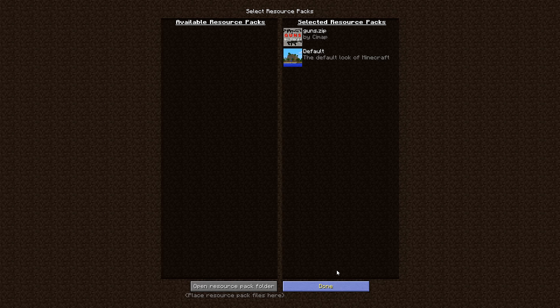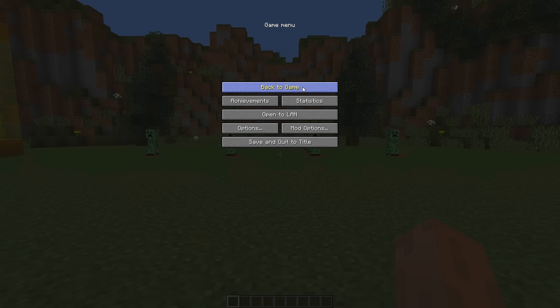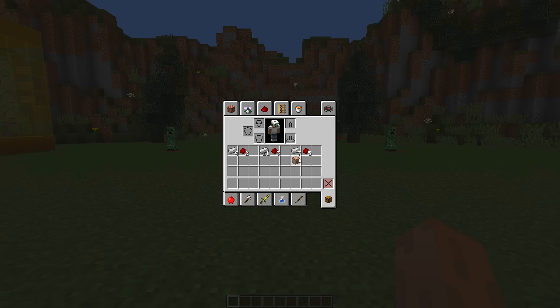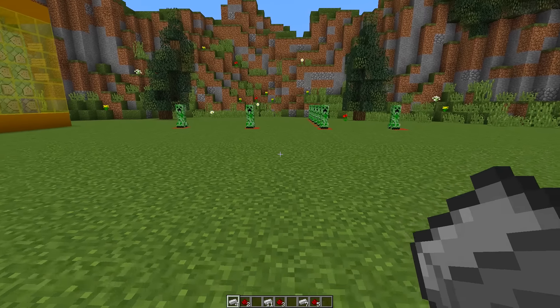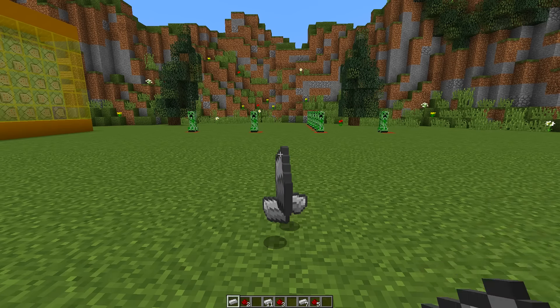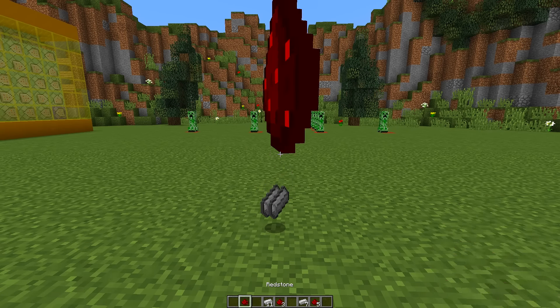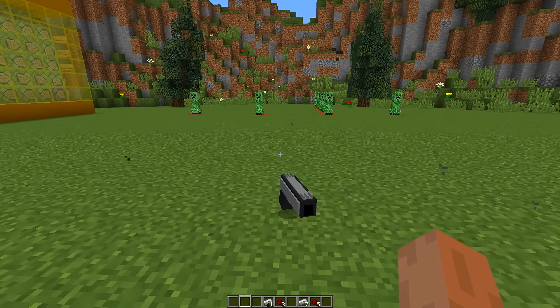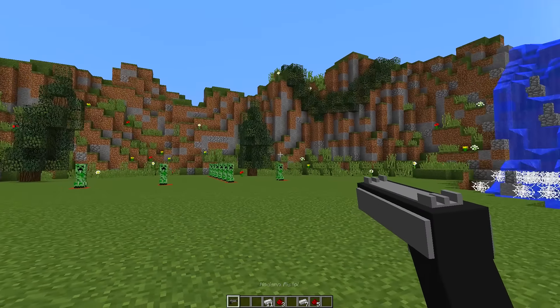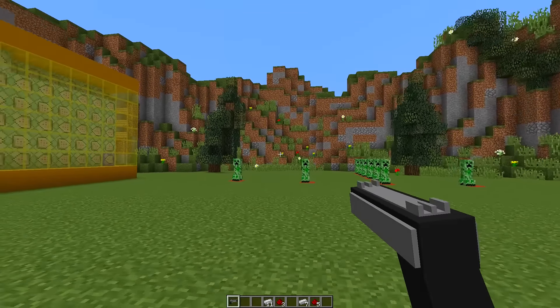Now we need to start crafting the guns. There are three different types to choose from and we're going to craft all of them. The first gun is the handgun. To craft it, throw down four pieces of iron ingots and two pieces of redstone dust.